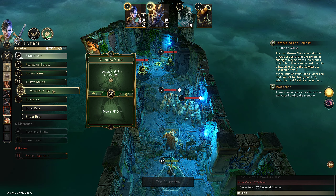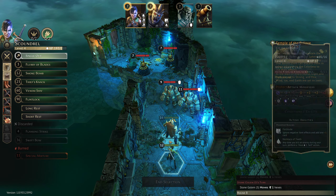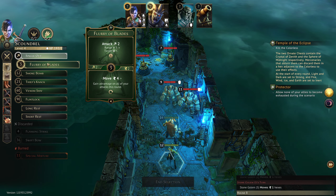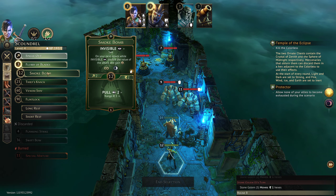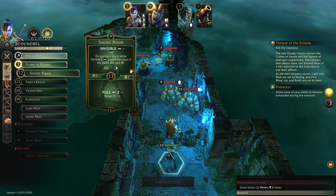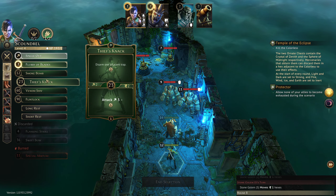Unless Faith pulls someone in — attack two at a range of three, targeting three, so we want to Flurry of Blades, attacking both of them, and use it to get through their shield. If we're doing that on top, what are we doing on bottom? We could pull one of them — pull two at a range of three — might be able to pull this guy into here, so let's do that.